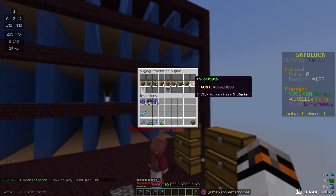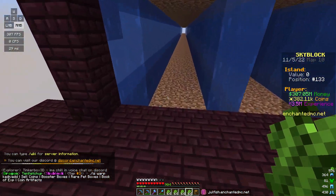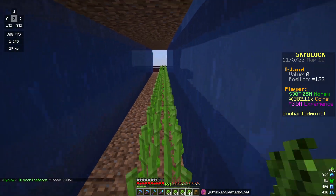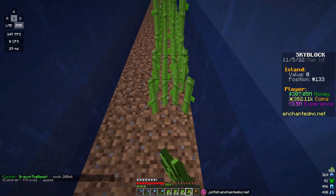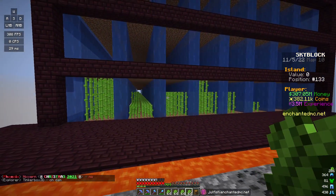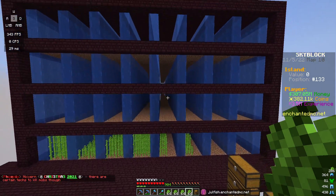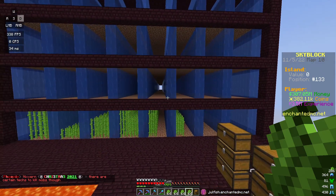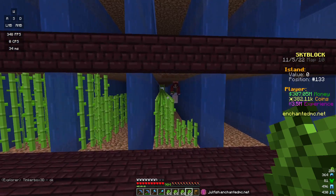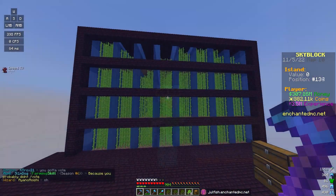I'm about to buy sugarcane for my own farm. We'll go bulk buy - it's 100 million dollars for nine stacks. Maybe tonight we just do the first layer of the farm. I might not even use the cane hoe once it starts growing - I'll just break it with my fist, pick it back up, and keep replanting. So I'm only going to spend 100 million on cane, place it all down, get some growth going, and then eventually expand the farm. Thankfully it started regrowing pretty fast, so we should be able to break it and keep filling it back in.